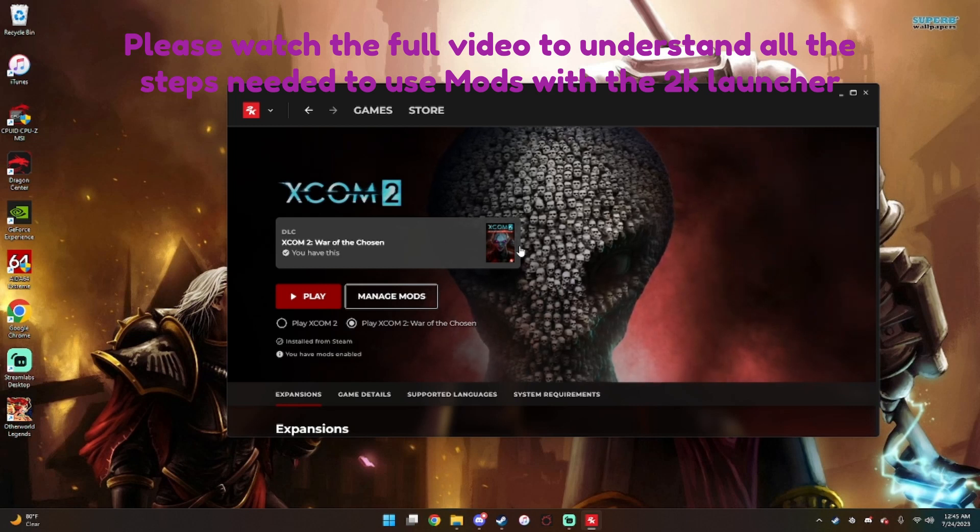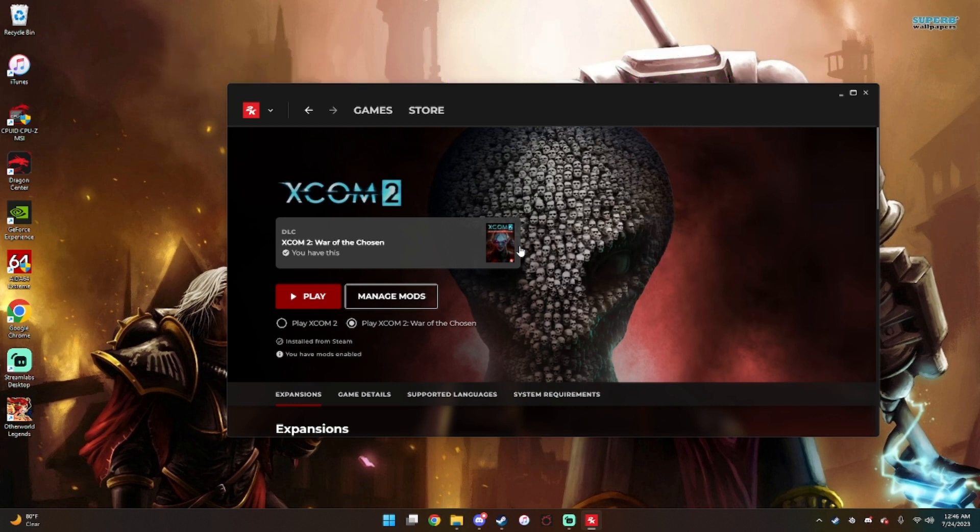Hello everybody, my name is Solwisher, and today I'm going to show you how to use mods for the 2K launcher. Now I want to emphasize this: if you are new to modding and you are checking and unchecking mods, this way is a pain in the ass. I'm not going to lie, the way I'm going to tell you is a pain in the ass, but if you do have constant mods, this is a perfect way to ensure that you don't have to use an alternative mod launcher.